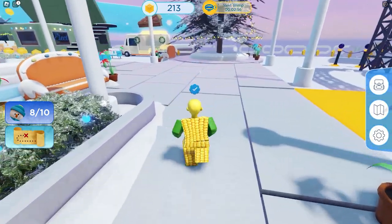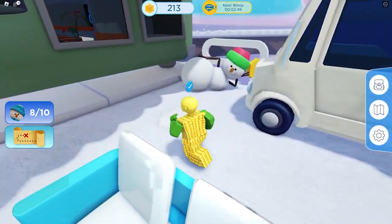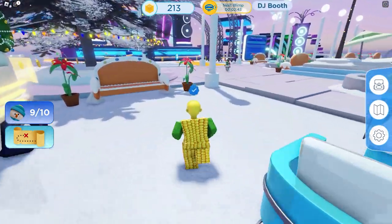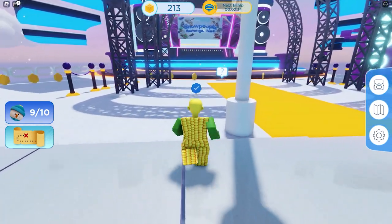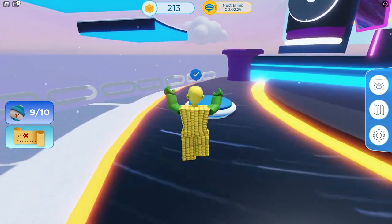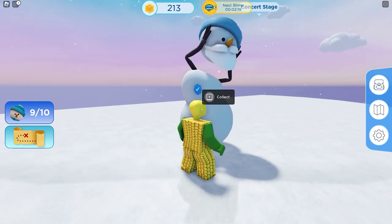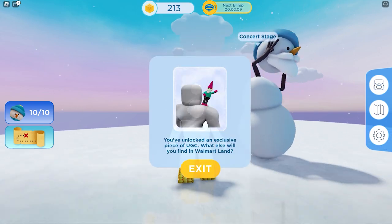The last two snow people are at the concert stage. You can find the ninth snowman in front of the ice cream truck — and on some servers you may find him under the tree. For the tenth snowman, step on this platform to jump to the top of the stage — and here's our last snowman. We finally got the badge and the free UGC item!